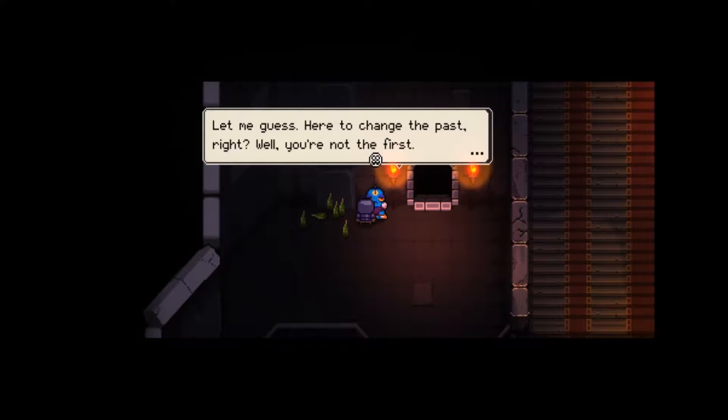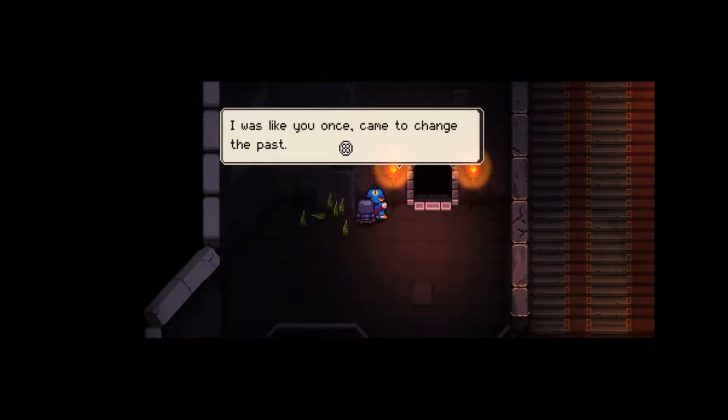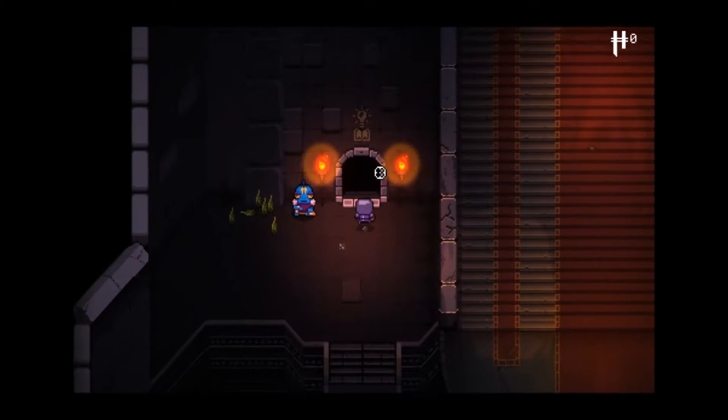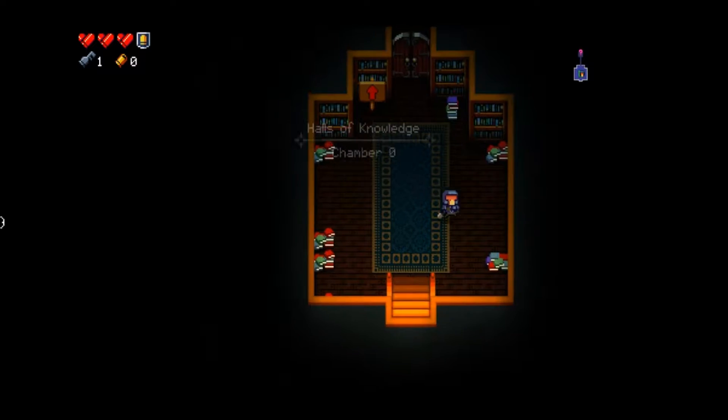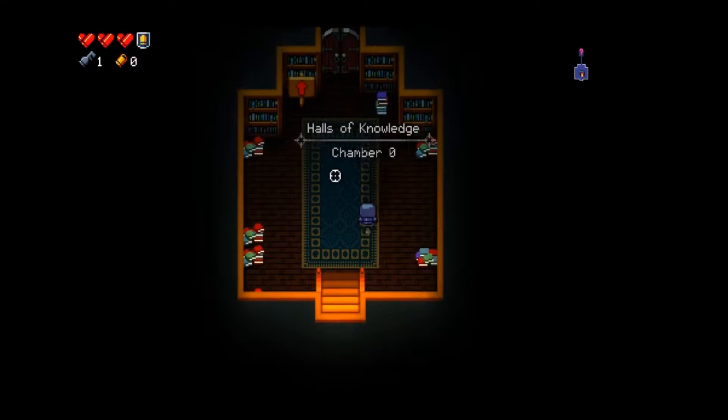NPC dialogue: 'You must be a new arrival. Let me guess - here to change the past? Well you're not the first. But there's no salvation here. I was like you once, came to change the past, and now I have no future.' Let's go into tutorial mode just so you guys can get a gist. It's also been a while since I played so it'll give me a better practice round.